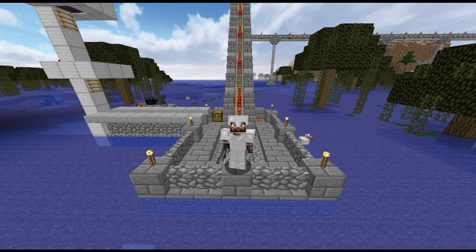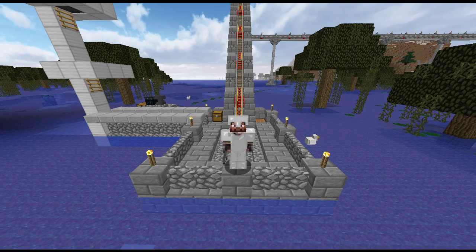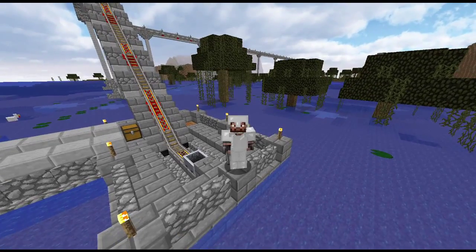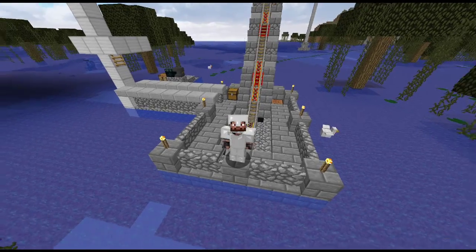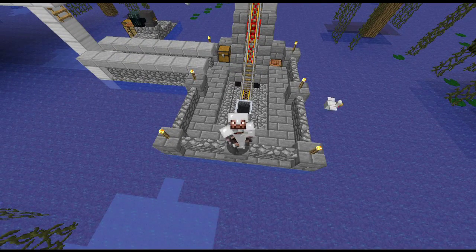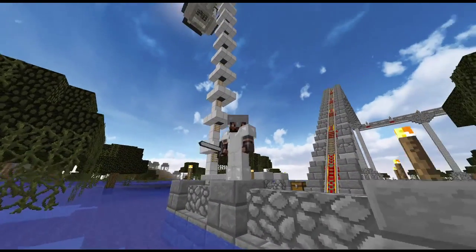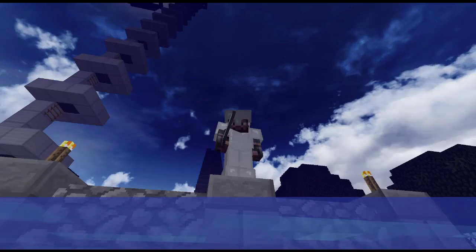Hello everybody and welcome back to another episode in my Minecraft survival world. In between episodes, this railway now extends all the way out into the distance and it's completely finished. All of the decoration is done and everything is really nicely connected and neat. We've also got a lovely little platform down here which I can use with this bridge to connect up to this big mob farm, and wow that is a really awesome view.